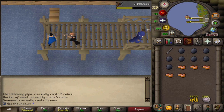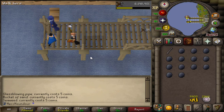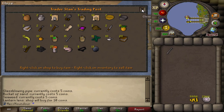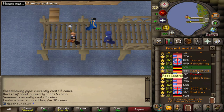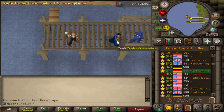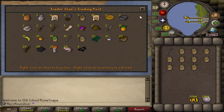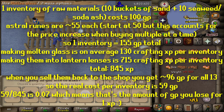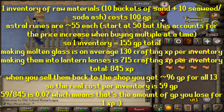Empty Light Orbs are more XP per hour once you have level 87, but they are untradeable, so you'll have to drop each one instead of selling them back to the shop, which is a bit tedious and means you lose more GP. So this is similar to the first method, except you stay at Charter Ships the entire time and get a lot more XP per hour. With lantern lenses you can get up to 70k crafting XP per hour, and with Light Orbs it can be up to 90k. This spell requires a decent amount of runes, but one cast does your entire inventory, so the GP cost is pretty minimal. If you're doing lantern lenses, the GP per XP is about 0.07.